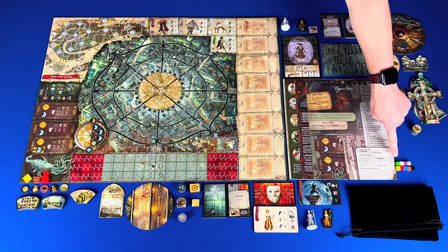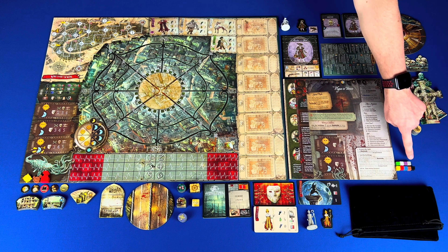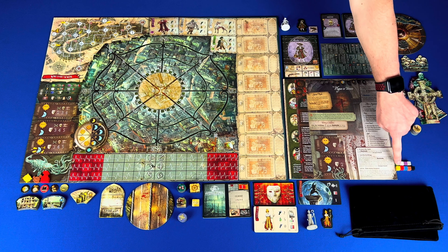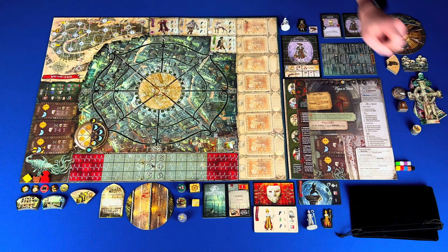The green cubes are vermin, white cubes are bargast, the violet are moloch, gray are goliath, yellow are tool, blue are survivors, red are wounds, brown are barricades, and black are paranoia.